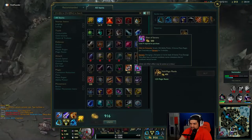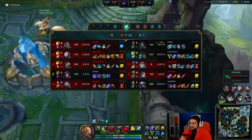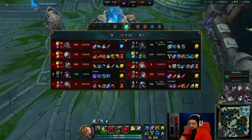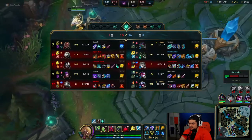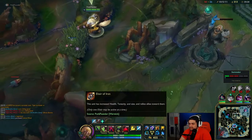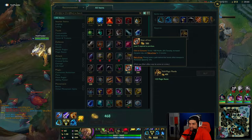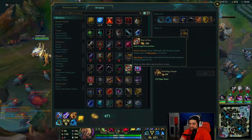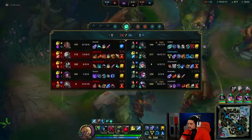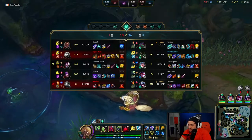I feel like the next fight we're going to end up ending the game. So I'm going to go ahead and buy one of these elixirs. A lot of times people wait until they've been full build, but honestly this game is going to end soon and I'm not going to back again before it's over. The elixir is going to give me 300 health, 25 tenacity, and 15% movement speed for allies running towards me. As the engager, that's good — especially the tenacity.